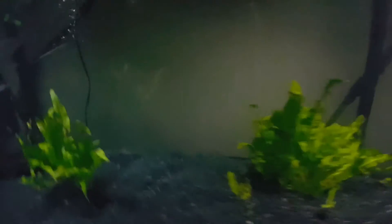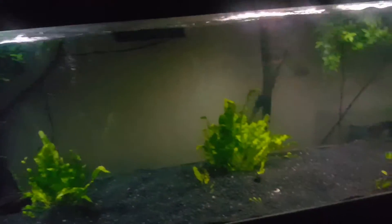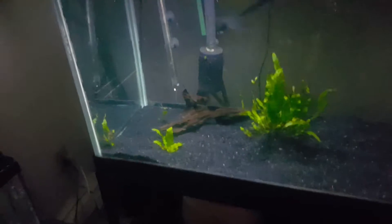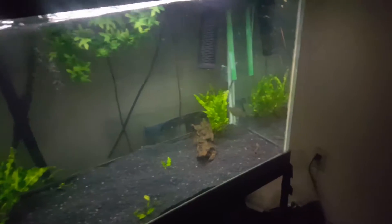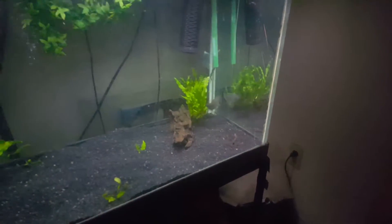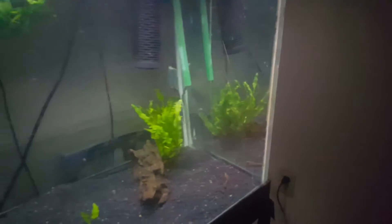He's in a 125 by itself. He's pretty good though. Got fake plants at the top, live java fern, driftwood. I got a Fluval FX5 on the bottom, an Eheim 2213, and I think I got an Eheim 2215. And I got a little powerhead up there in the corner. It's definitely enough filtration.